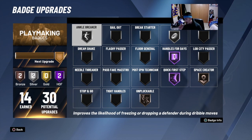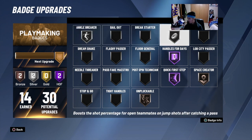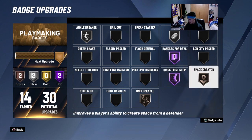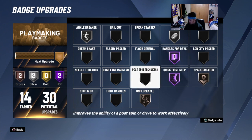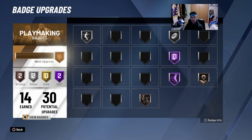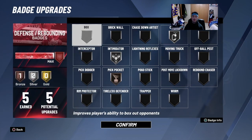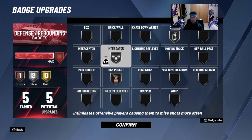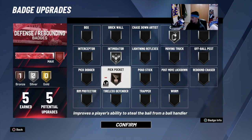I took down ankle breaker because that was broken from the beginning of the game. I have ankle breaker on silver and dimer on silver. Handles for days is on Hall of Fame, quick first steps on Hall of Fame, space creator on bronze, and unpluckable on bronze. For defense I got silver clamps, silver intimidator, and pickpocket — your boy got clamps.